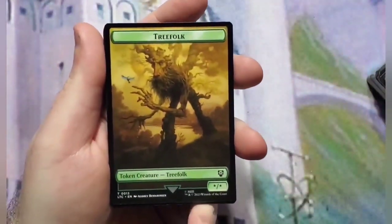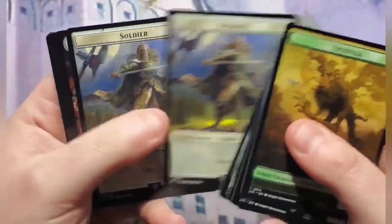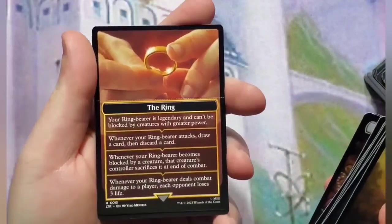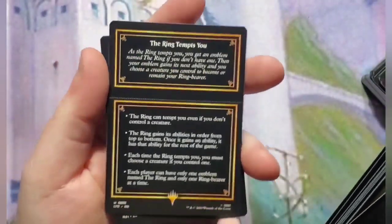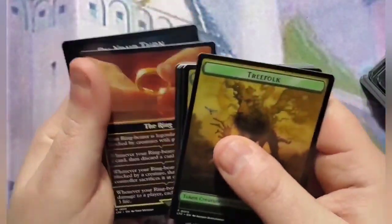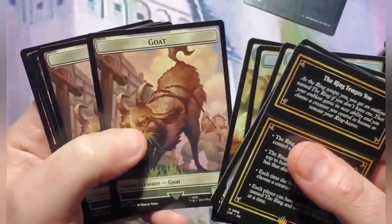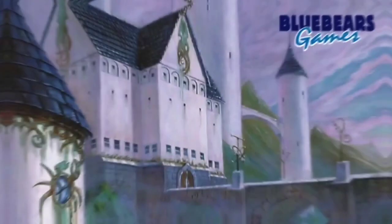Here are the tokens: Treefolk, Birds, Soldiers, Treasures — where's the foods? There's the Ring, which I have linked in the description, and on the other side it has Ring Tempts You information. And then there's a how-to-play card. Halflings, Foods — there they are, I was going to say this is a food deck — Goat tokens, and more food tokens.